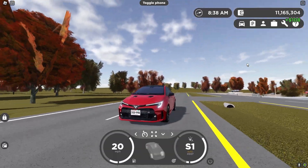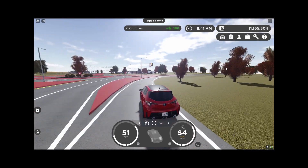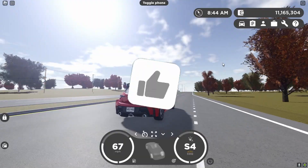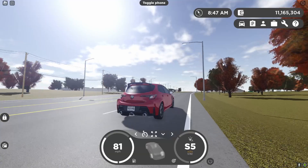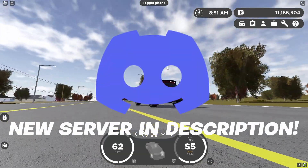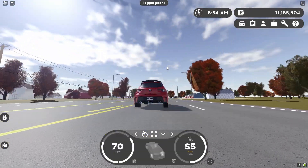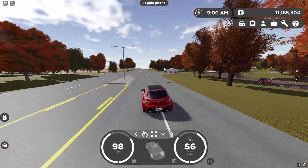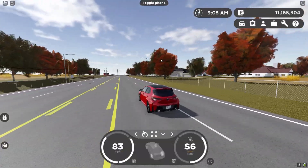Welcome back to a new video. Today I'm going to be showing you all how to change the different weather conditions in Greenville. Keep in mind you do need to own a private server to do this. In the new Greenville update, Barkis added a weather system where cloud formations change over time while you play, and there is actually a way to change these formations on the go in private servers.